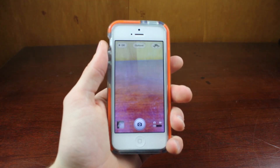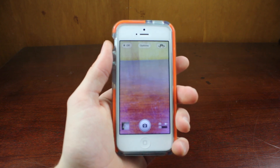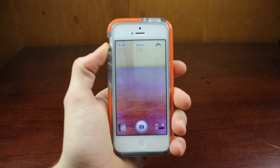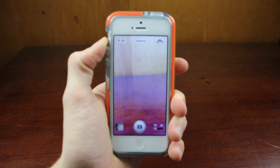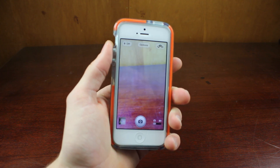Another awesome tweak released in the last few days is Transparent Camera Bar. As you may notice, the bar on the very bottom of my camera is transparent, and that allows me to see a bigger view while taking photos. It allows you to get a little more into the shot as you're viewing it — just a really unique tweak. And since it's free, there's no reason why you shouldn't download it.